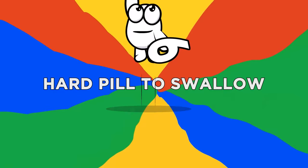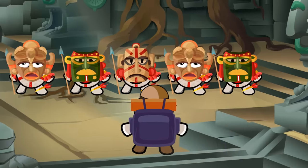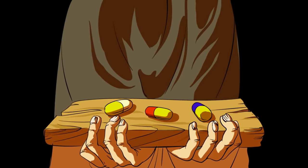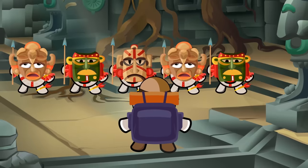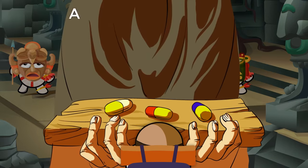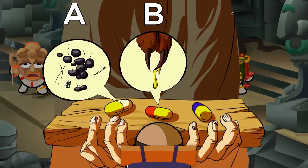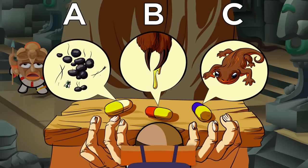Number six, Hard Pill to Swallow. Suddenly, you're seized by the long-forgotten inhabitants of the temple. They present you with three pills. Each contains something nasty, but the locals will kill you if you refuse to eat one. Choose your pill's contents: A, raccoon feces. B, goliath birdeater tarantula venom. Or C, the skin of a rough-skinned newt.